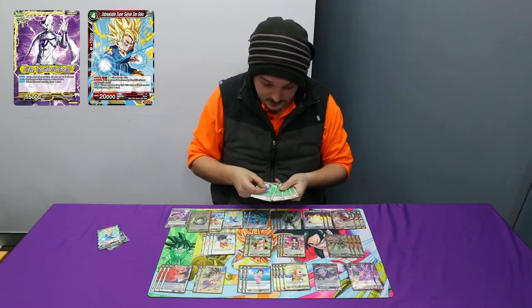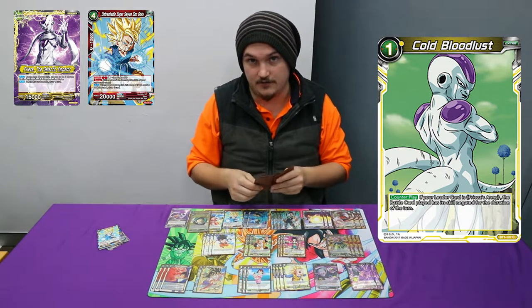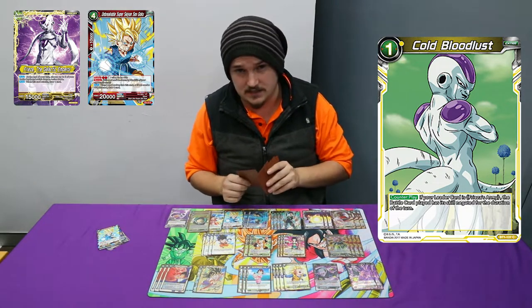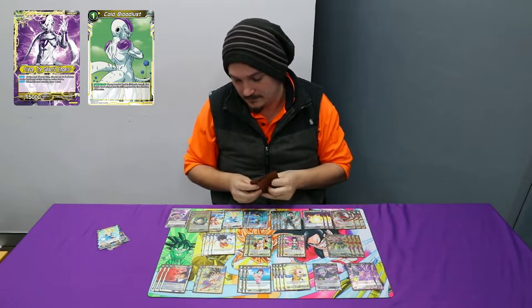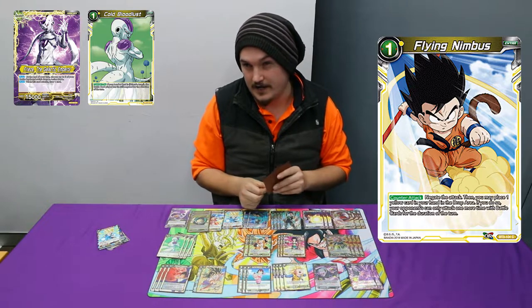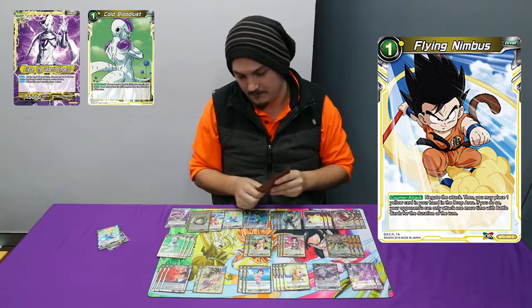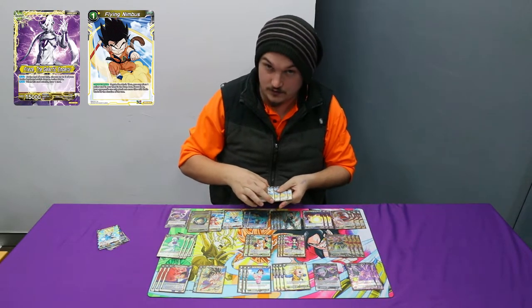Because we're a Freezer army, you play 4 Cold Bloodlust, which are very good for the format. No matter what deck you're versing — if you're versing Rogue, if you're versing Cell — it just basically deals with anything. And I play four Flying Nimbus. I am getting these off like turn 2 or turn 3 against aggro decks, and then versus non-aggro decks they're like turn 3 onwards.